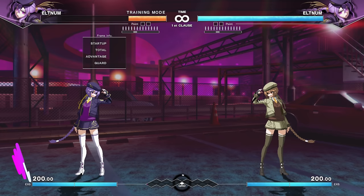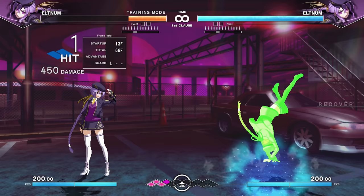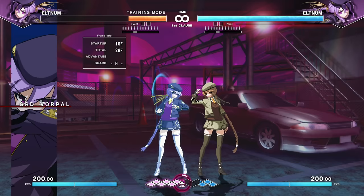Eltonum is a really interesting grab bag of lots of different properties. She has a big old wire — you can hit people with it and it brings them in. Specifically on block, if you hold C, it's advantage on block while bringing them in. She also has air control: if you neutral jump, you can hold forward or backwards in the air, which is very useful in all the ways you'd think.